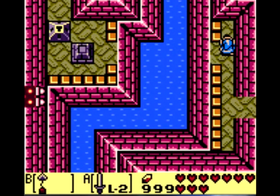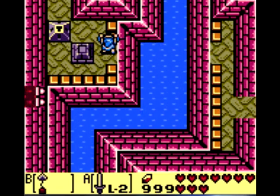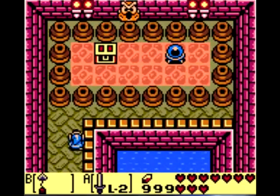Hey guys, it's Ghost of the Day and welcome back to the Let's Play Link's Awakening DX. So I'm back at this room where we have to hookshot across, and now I've got the key. I can open that locked chest wall thing, whatever you want to call it.